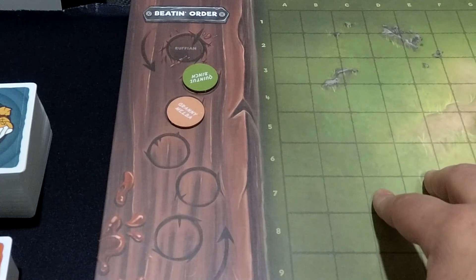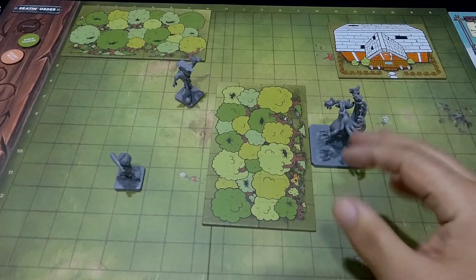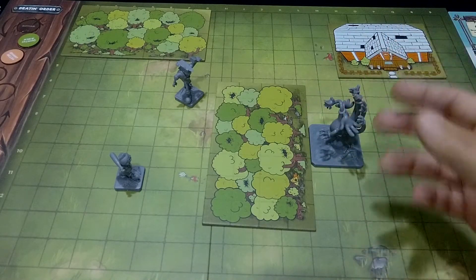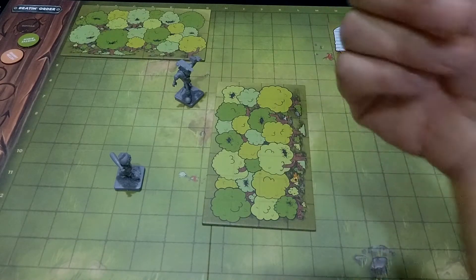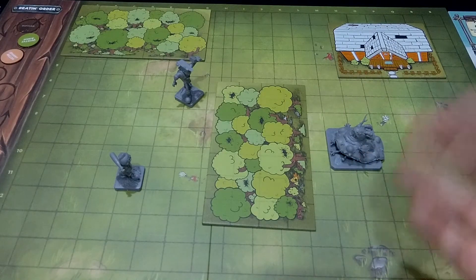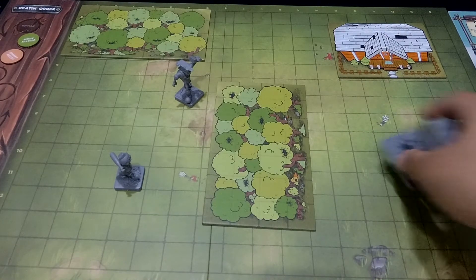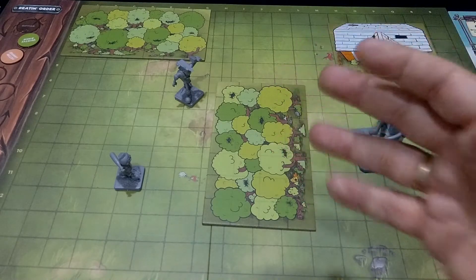Con esto ya podemos empezar a jugar. Tansfolk Tarslet tiene cuatro rondas, cada ronda tiene dos fases diferenciadas: la primera es la fase de ciudad y la segunda es la fase de lucha. Una vez que consigamos eliminar al malvado de esa ronda pasamos a la siguiente ronda con esas dos fases. Así hasta la cuarta ronda, en la que tendremos una fase de ciudad y una fase de lucha final por ser la última.